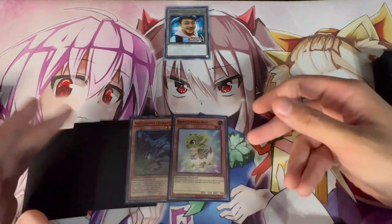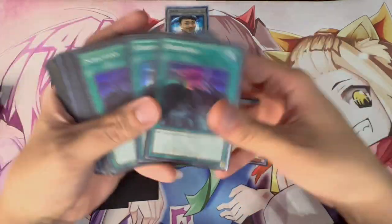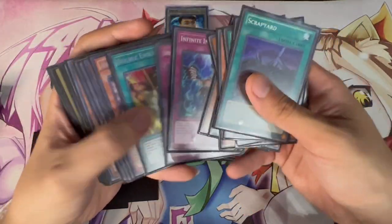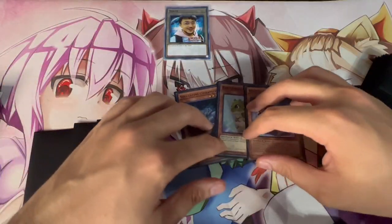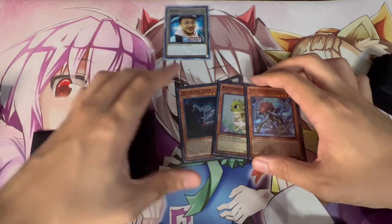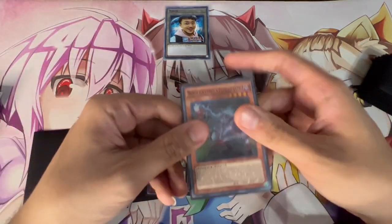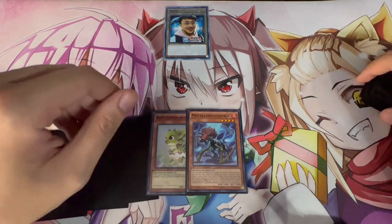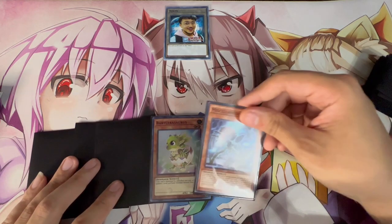The next combo is another two-card combo with essentially the same cards but ending on a different board. You can use Ovi + Baby, Ovi + Misk, or Misk + Baby — it doesn't matter, they all lead to the same combo line. Let's go with Misk + Baby this time. Start with Misk: banish Miscellaneousaurus to summon Archosaur. This is what I mean by a slightly different start — but the combo ends up being the same.